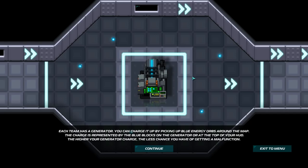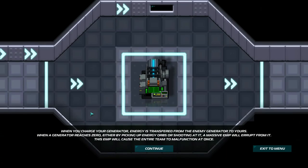Each team has a generator. You can charge it up by picking up blue energy orbs around the map. The charge is represented by the blue blocks on the generator or at the top of your HUD — I didn't know what this was in my first match, which was a bit confusing. The higher your generator charge, the less chance you'll have to malfunction.